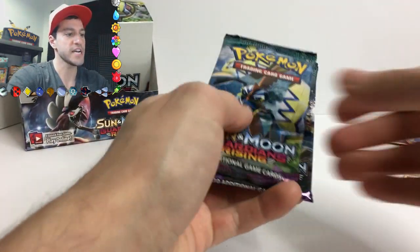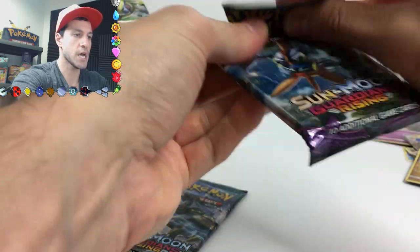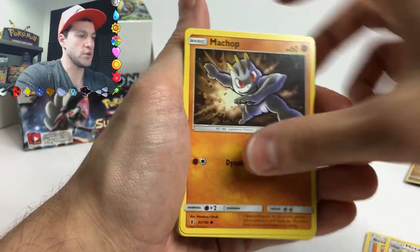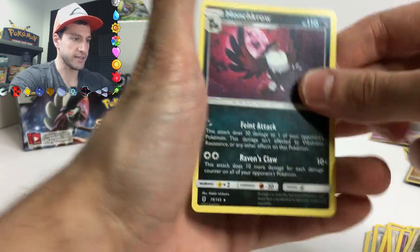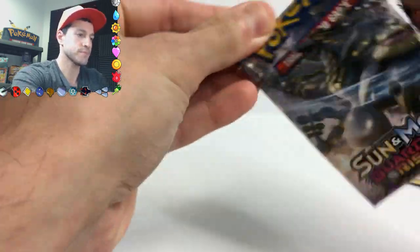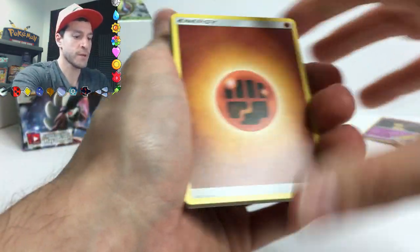We are down to the final two packs in this Guardians Rising Pokémon booster box opening. We just pulled the Machamp - I'm strong too! I was practically breaking the pack apart. All right, here we are with the last pack. A Bewear and a Hakamo-o - look at that! There's a bunch of Murkrow in the background but he's the head. I don't have my beard grown out like when I opened Fates Collides packs - like Mega Alakazam himself.